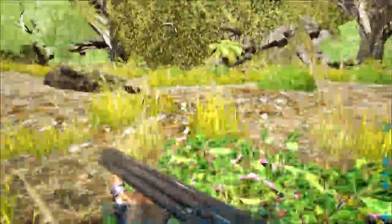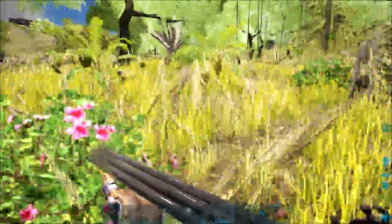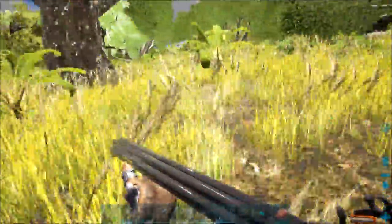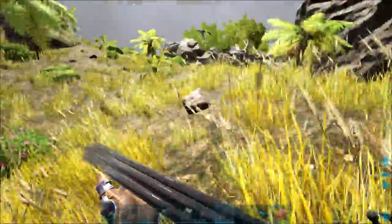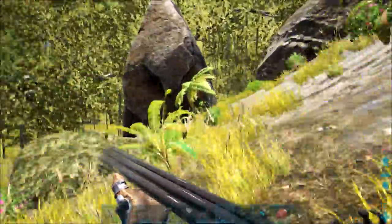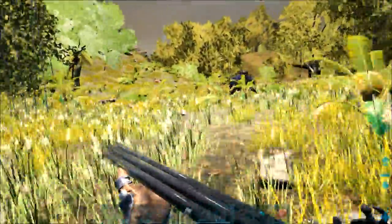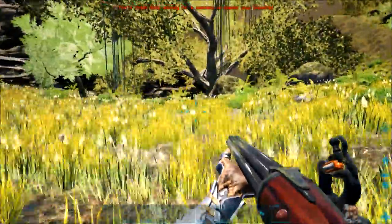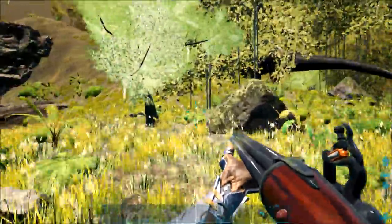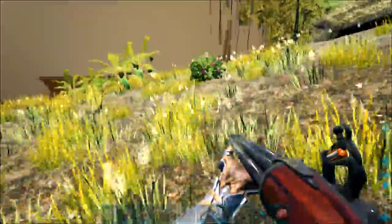I'm just running around the island at this point looking for Clayton. The flintlock uses flintlock bullets, the blunderbuss uses blunderbuss bullets, and the musket uses musket bullets. Blunderbuss bullets require stone. I see those strange bird assholes. I didn't need to make pillars. Mr. Shark, you need to go away.